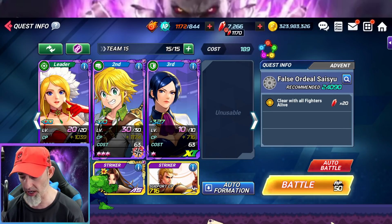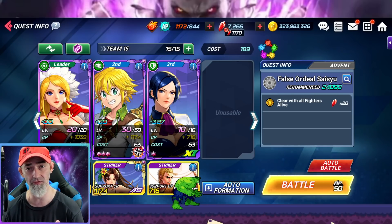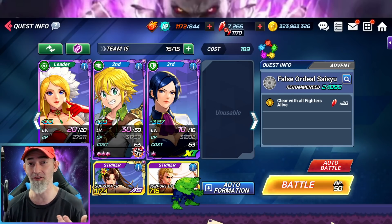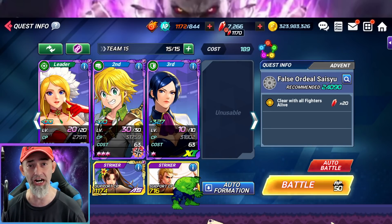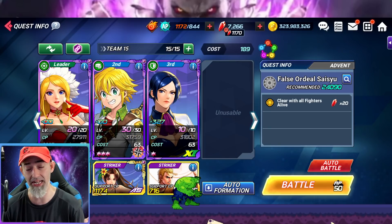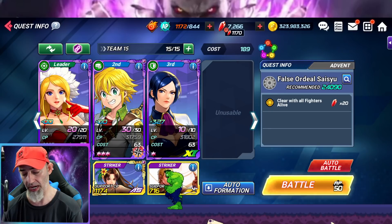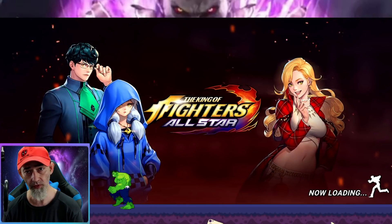You can use any color you want, just make sure you use a balance type, an attack type, and a defensive fighter. Unless you're a veteran — then it really doesn't even matter. Just bring a five-star character that's maxed out with maxed imprint stones and destroy it. It's a pretty easy event.